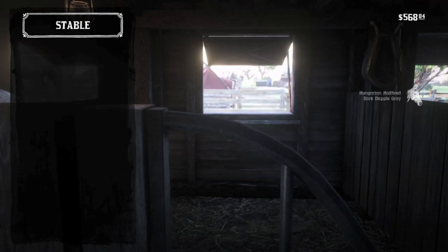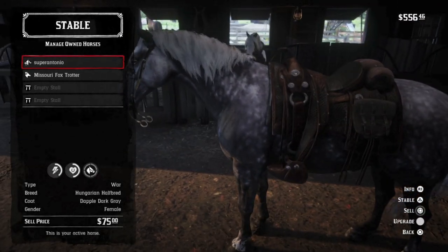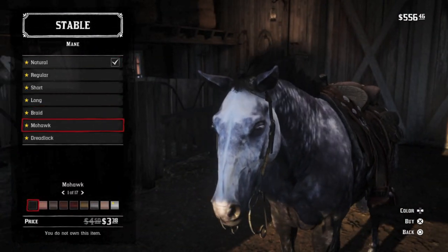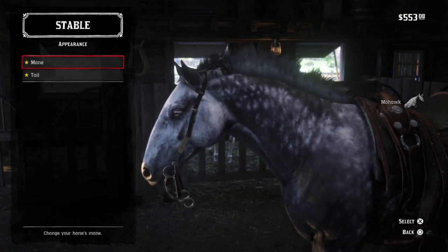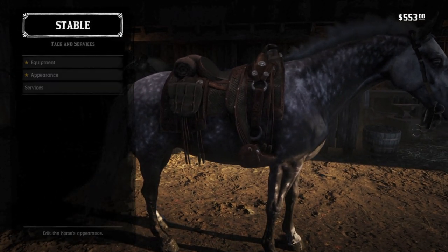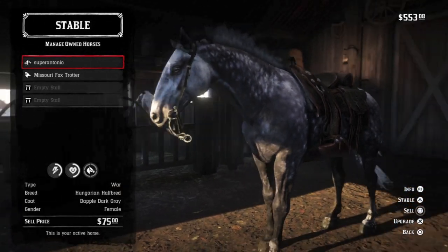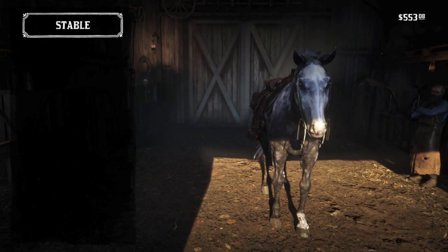I tend to disregard stats and look for a good balance between hunting, bravery and gunfights, and speed for Arthur, in addition to a larger size. And for my money, the Dapple Dark Grey Hungarian Half-Bred is the best horse in Valentine. At level 4 this one comes in at a decent 9 health and 8 stamina. As a war horse, she is most certainly the bravest horse in the stable. She is faster than the Chocolate Roan, pretty good at hunting, and she has the height and physique. I really like that silver coat — you can't do much better for Arthur.